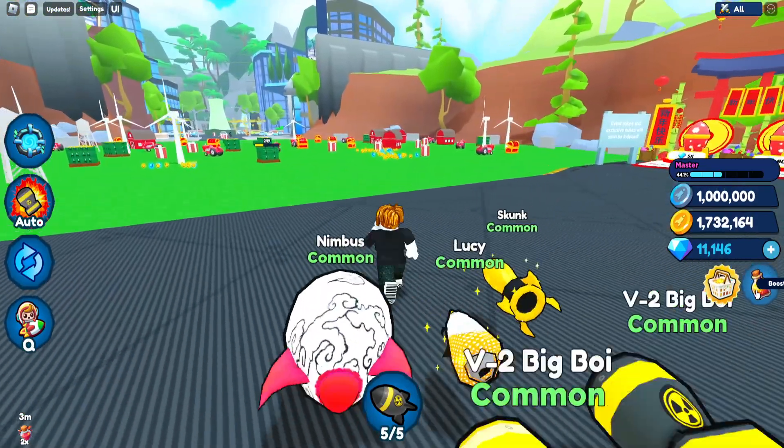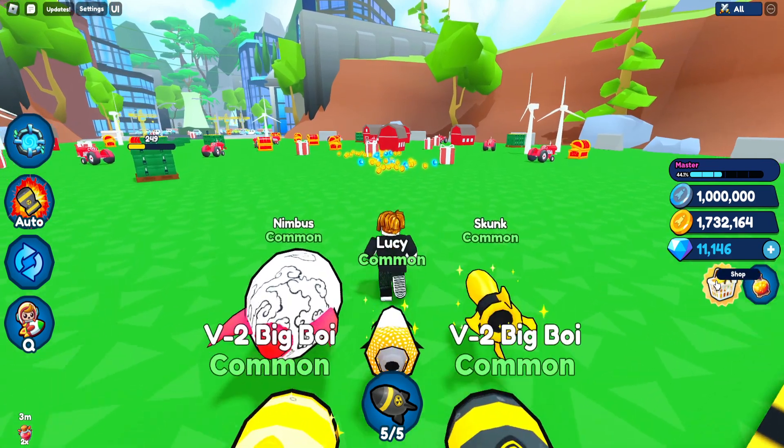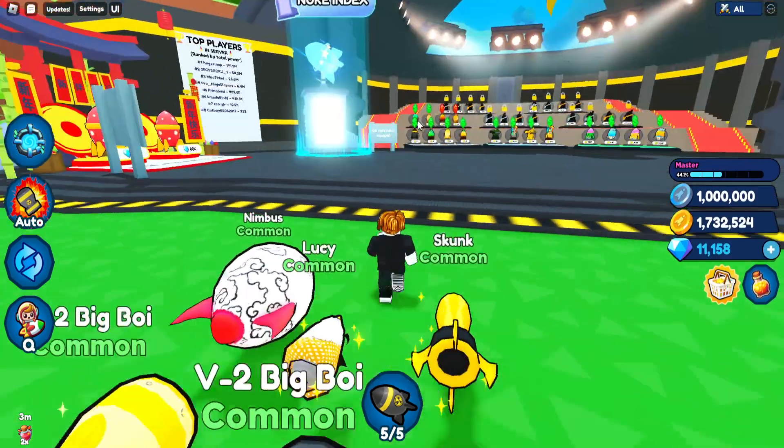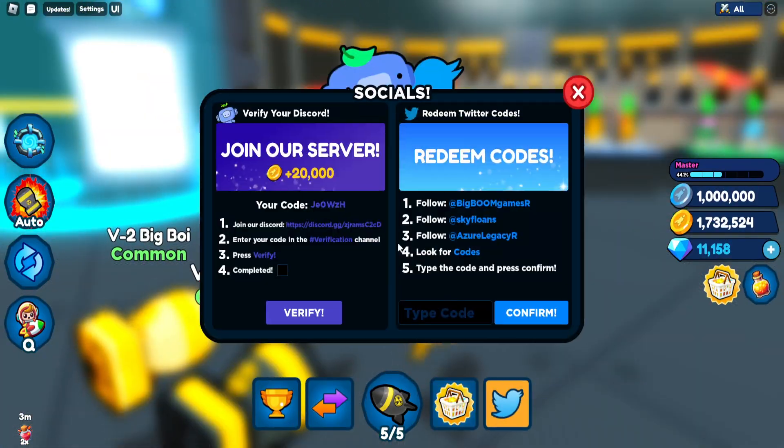As for other things you can do, there is definitely a Discord you can join that has codes — for example, I have a million moon coins right here because of a code from the Discord. Make sure to join it. It's going to be in the game — you just go to the shop, go to Social, and right there is the Discord.